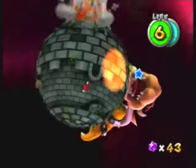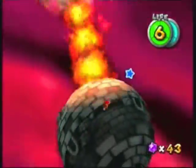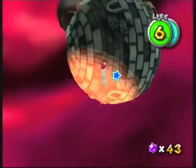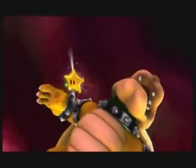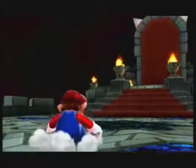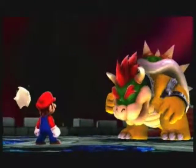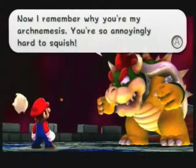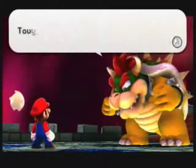He gets angrier and more balls fall. Just avoid the fire — fire bad, Bowser's fist bad. You have to hit him four or five times — I think four times. He spits out a grand star and shrinks down to his normal size. You'll be fighting him again in the second-to-last level.